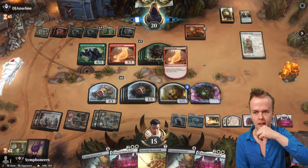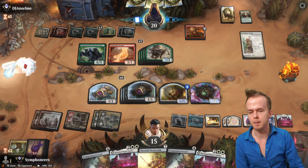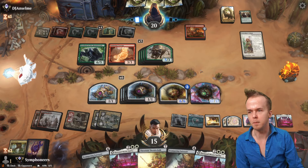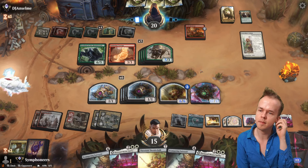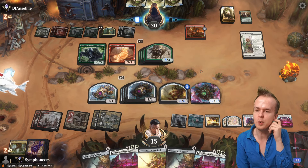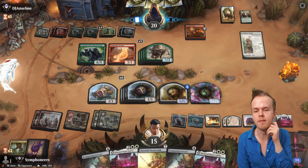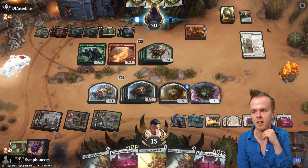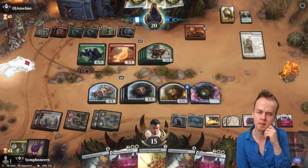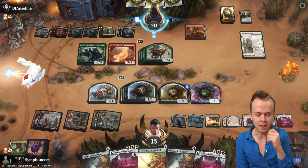Still have not hit our own Enduring Courage to make the Threefold Thunder Hulk scarier. Herd Migration — okay, this happens. We can block all of them. We do have to block all of them, which means we probably can't afford enough blockers to kill the Overlord of the Hauntwoods.